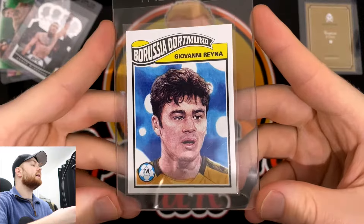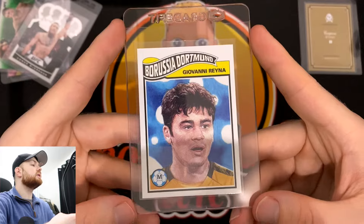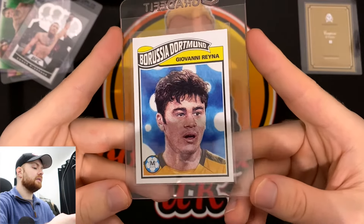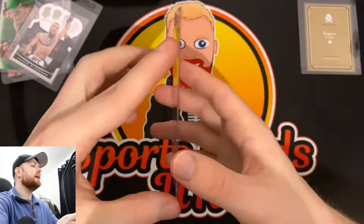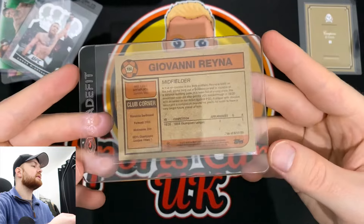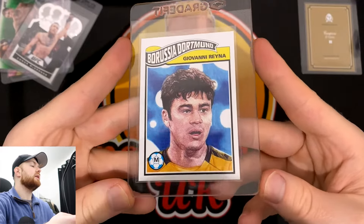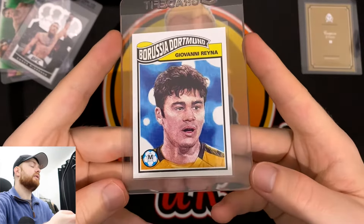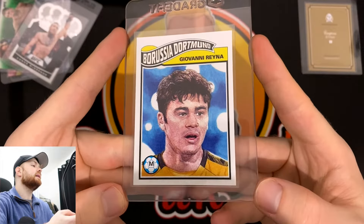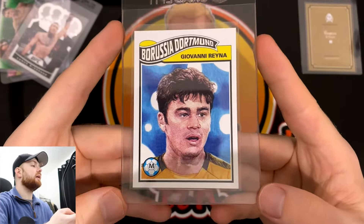Next up, we've got a Giovanni Reina Topps Living Set card. This particular release came out with loads of poor centering, but this one actually had fairly decent centering, so I'm hoping that doesn't let me down. At the time of making this video, Gio Reina is injured — he came back from injury, went on the pitch for about 10 minutes, came off injured again and was crying. I felt so bad for him. Hoping he makes a full recovery very soon.